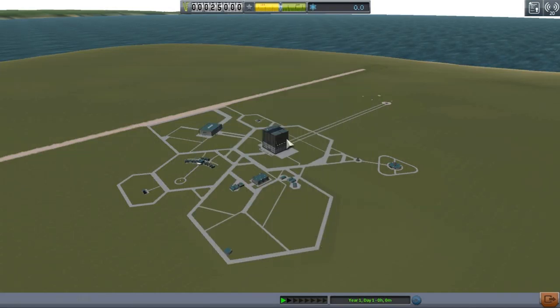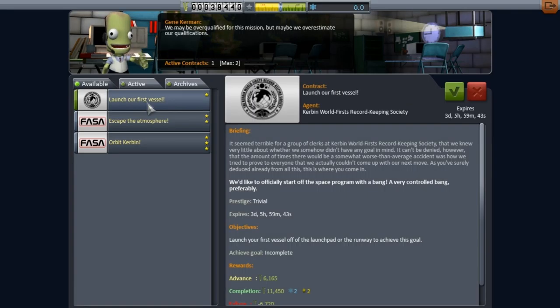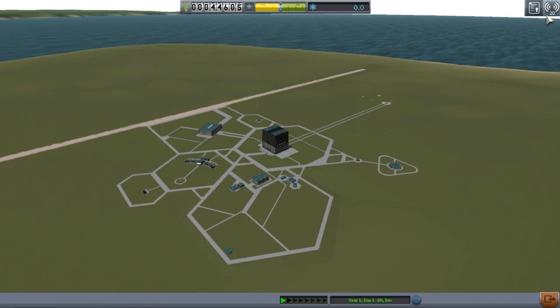Hello guys, it's UK Gaming here and what I have today is an interesting Kerbal Space Program playthrough. Usually the videos I've made in the past have been sort of mock-ups of historical rockets. I decided to take that to a new level because in this space program it's an international effort. I installed three mods for parts: a Russian parts mod, an American parts mod, and a British parts mod.